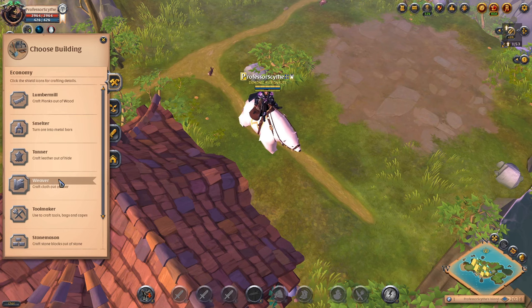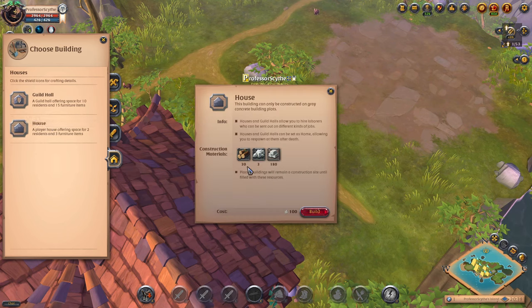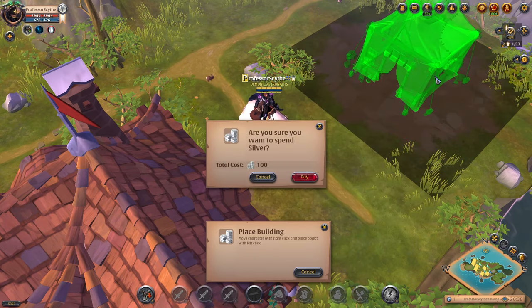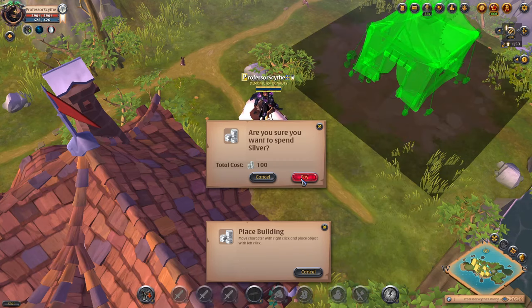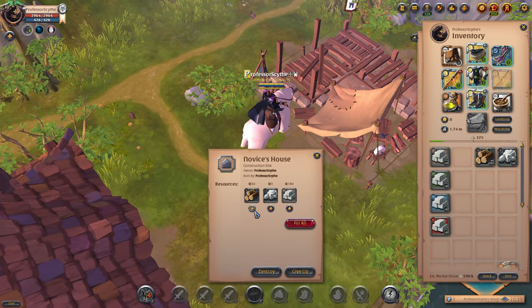I'll show you how to build the first house and walk you through it right now. Go to houses in the building tab — H on the keyboard or the building option on mobile. Press house. It's going to tell us what construction materials we need, a hundred silver to build, and we press build. It lets us drag it around. Throw it on one of the open empty plots — the ones that kind of have stone on them. You can also see them on your mini map. We're going to place this and pay the hundred silver. Now that it's down, there's a construction plot that pops up. Click on that plot and use the plus signs to fill up all the different material we need.